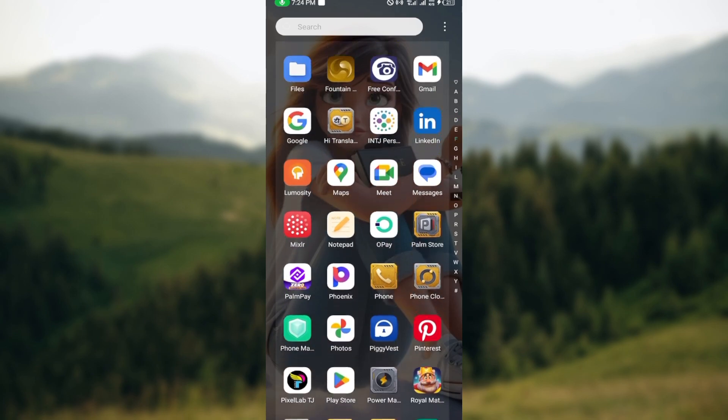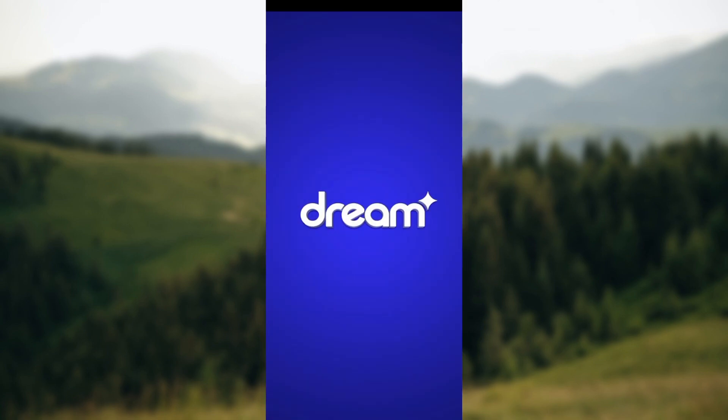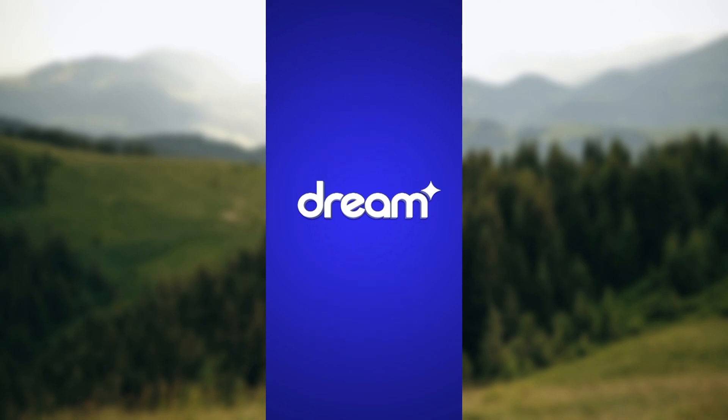The first step is to open your device and then go ahead and launch the Royal Match application. After launching the Royal Match application, you will be brought to the gaming home page.